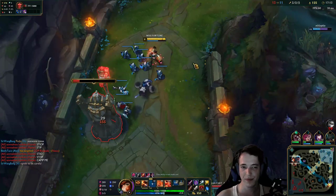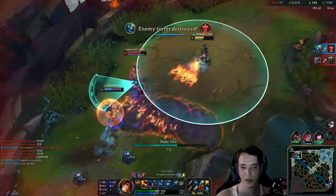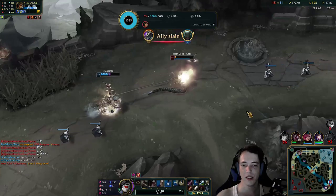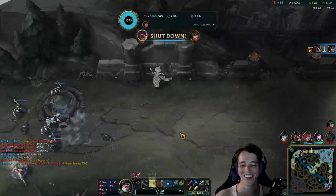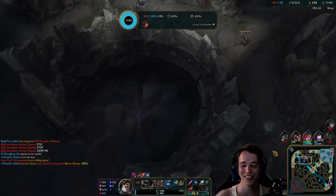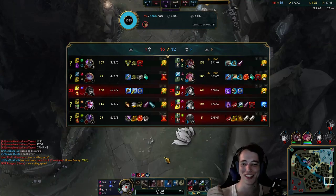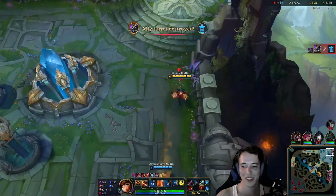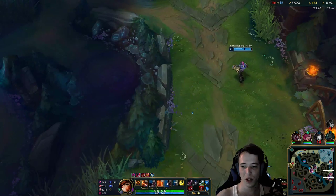So yeah, we definitely need some good teamfights now in the mid game. They are out-rotating us for sure. But we got mid tower — mid Tier 1 is actually super huge, it opens up the map for us. We don't have ult but we can still deal a lot of damage here. Dragon is on the map — I'd really like to get that.